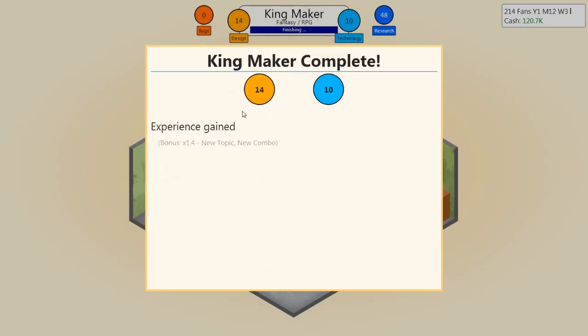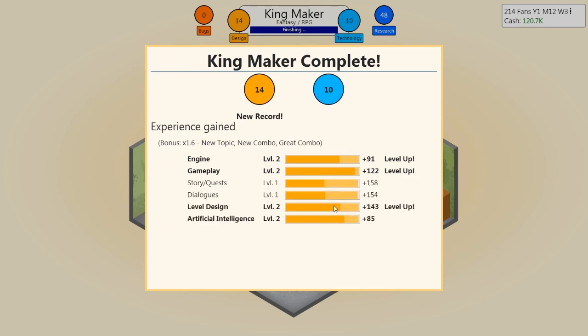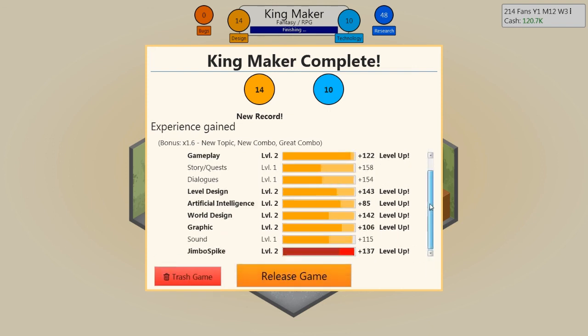New record! Woohoo! New topic, new combo, great combo. Engine levelled up, gameplay levelled up — lots of stuff levelled up: level design, artificial intelligence, world design, graphics, and Jimbo Spike himself! Lots of stuff levelled up there. Let's release the game.